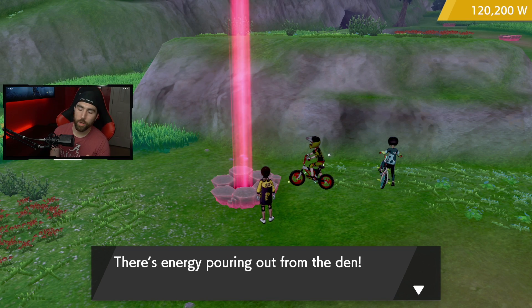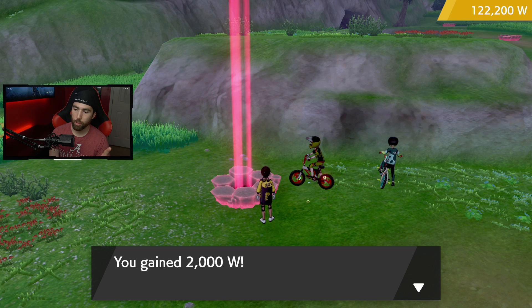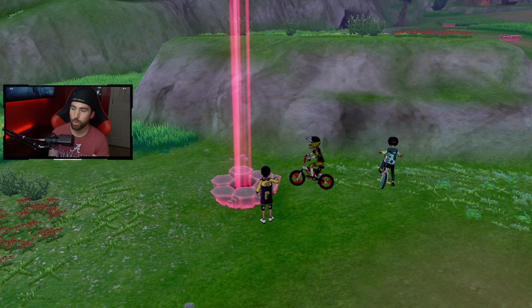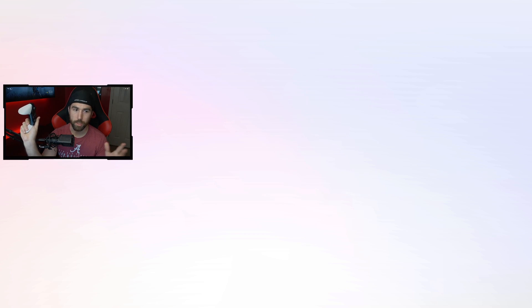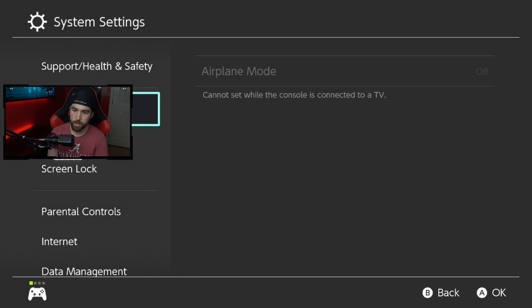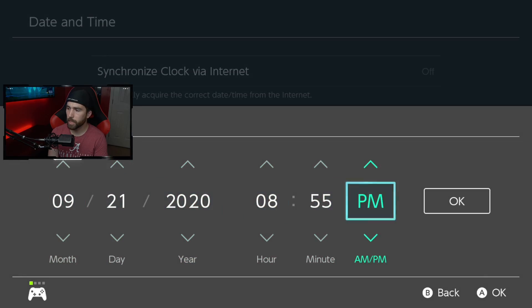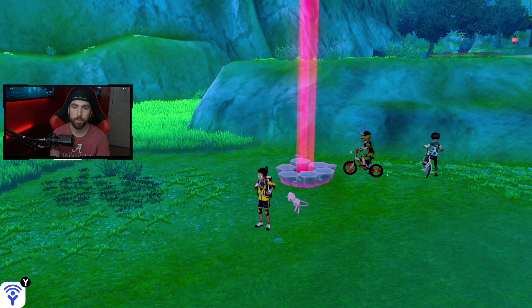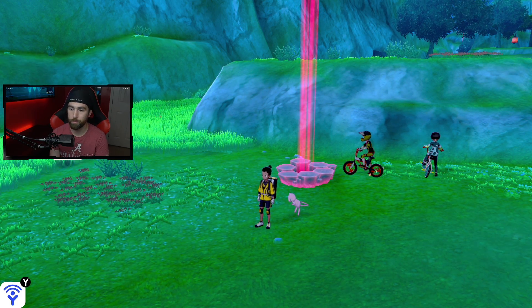This next part is very important to make sure you're farming Watts fast. Once you claim your Watts, as soon as you press A for the first time to interact with the den, start hitting B — just spam B. Because if you accidentally hit invite others during this, it actually deactivates the exploit and you'll have to go back to the Y-Comm feature and reactivate it again. So spam B, hit B on the controller, and it's going to quit right out. Then as soon as you hit B, hit your home button, go over to system settings, down to system, date and time, move up one day, hit OK, back out, go back into the game, and it resets.